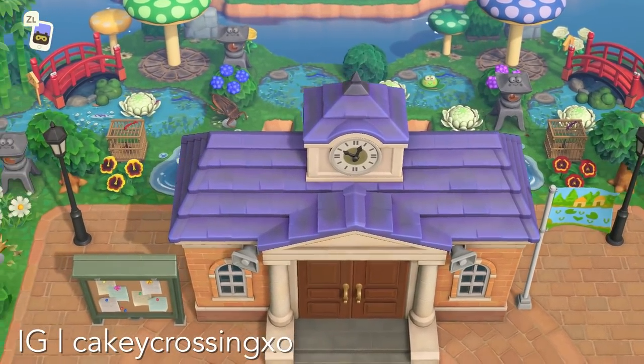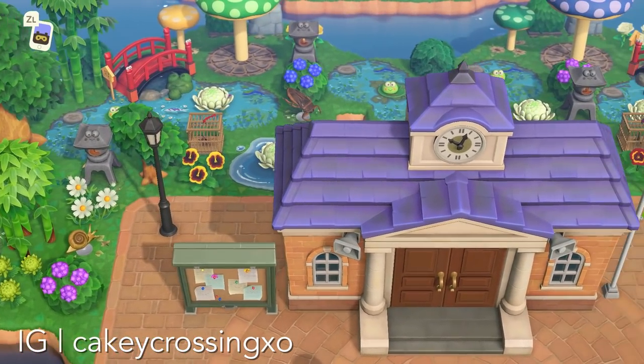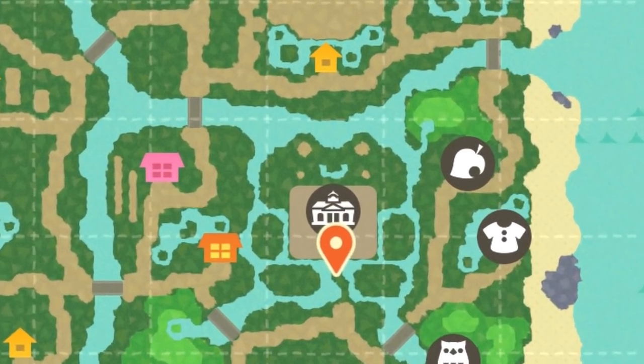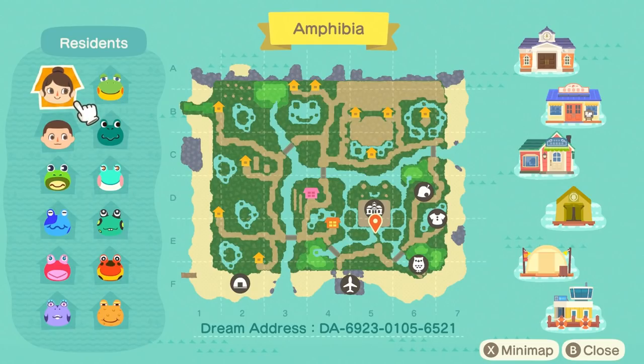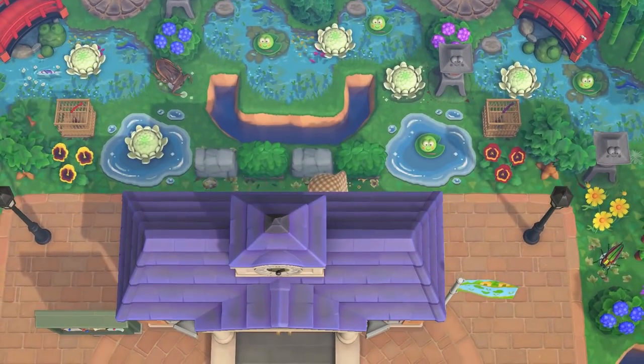I also wanted to talk about how symmetry can be pretty sneaky on some islands. I was looking at this island and the back of resident services is arranged like a little frog head - look at it, I am begging you to look at it. Isn't it so precious? But when you're looking at the island itself, it doesn't even really seem that symmetrical. There are some symmetrical elements in the furniture, but you can't really tell on a broad scale that it is fully symmetrical in a shape.